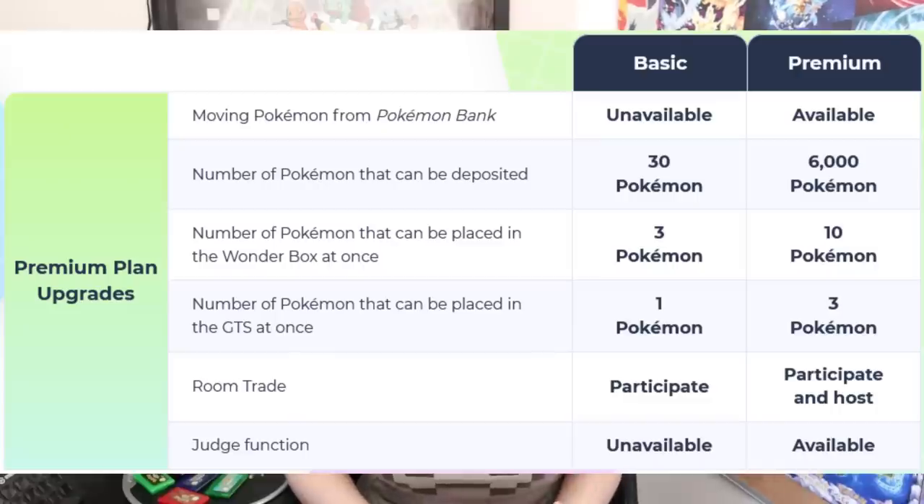Pokemon Home is out right now for the Nintendo Switch and mobile devices. Pokemon Home allows players to transfer and store Pokemon from past and present Pokemon games, as well as trade Pokemon and other features such as Mystery Gift and various challenges. The software can be used for free but there is a premium option which includes more features. We've recently had Pokemon Bank on the Nintendo 3DS which lets players store their Pokemon for a small yearly fee.